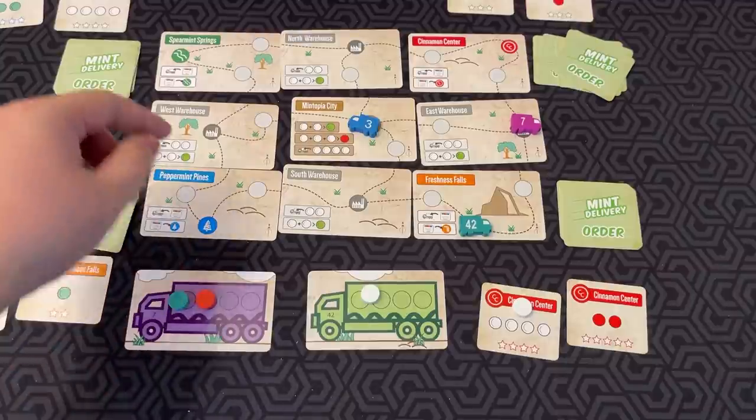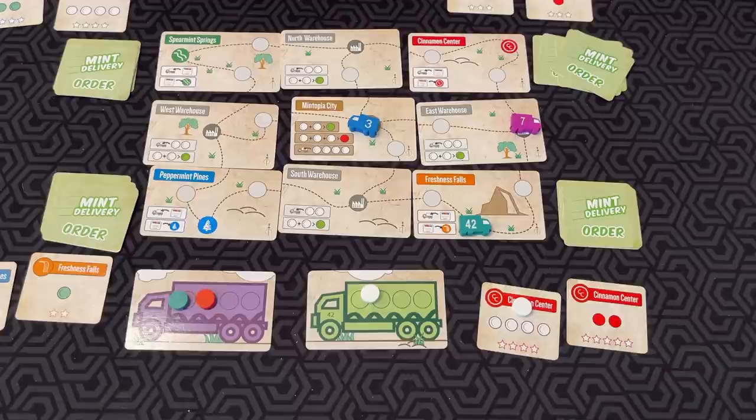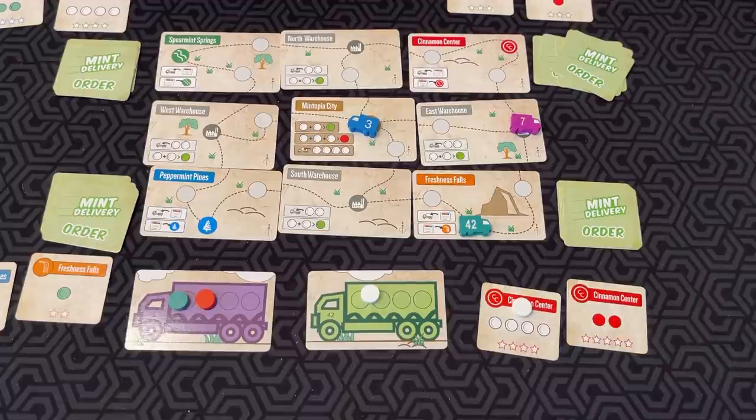So you're moving around, collecting the mints you need, depositing them, fulfilling orders, and getting new orders. At the end of the game, if any two towns have zero orders left in their supply, or all four towns have no cards left in their deck, you make sure everyone has the same number of turns and then finish the game. Then you count up all the stars on your completed orders — most stars wins.